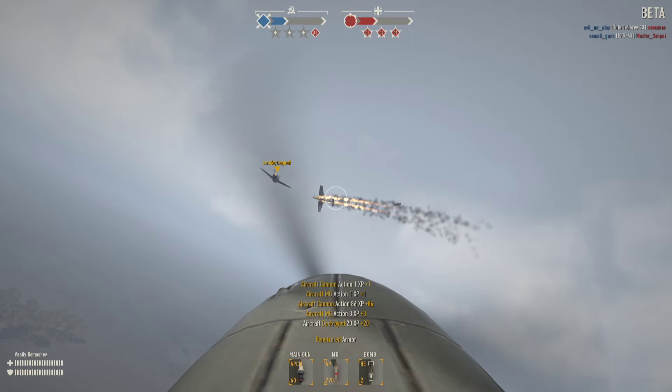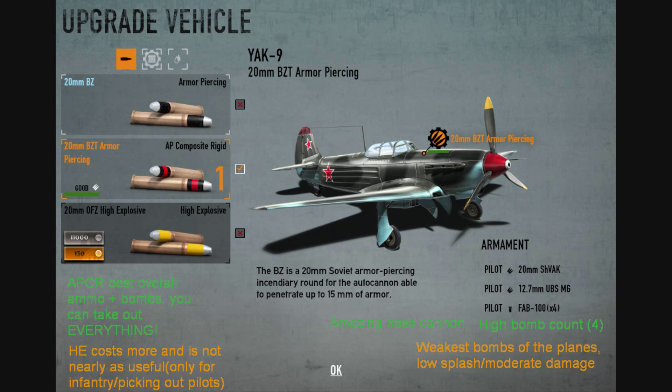It also comes with a very potent 12.7 machine gun — a good addition to give you some extra DPS on light tanks and when fighting other planes.